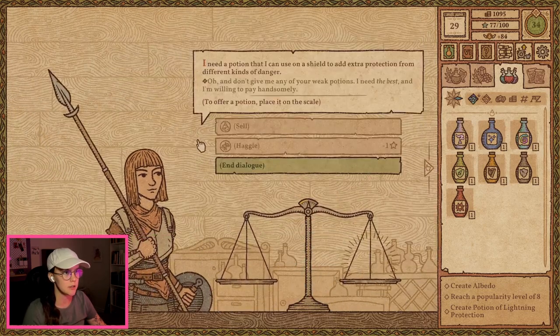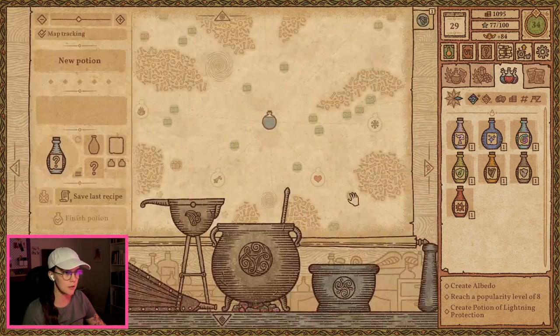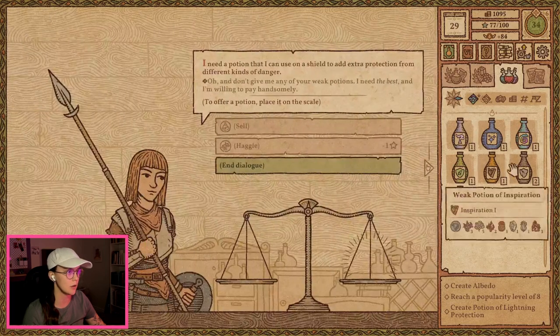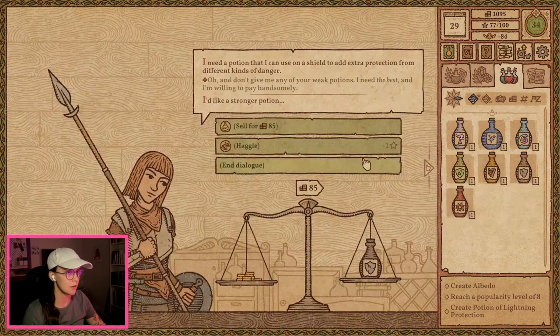A potion that I can use on a shield to add extra protection from different kinds of danger. Can I brew this one? Yep. Neato. Oh, I already have one ready. Oh, whatever.